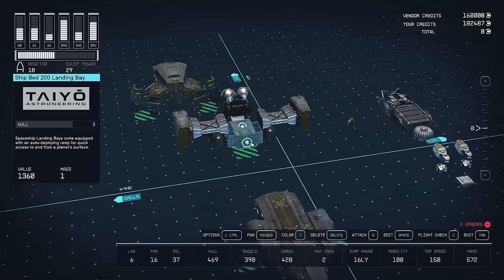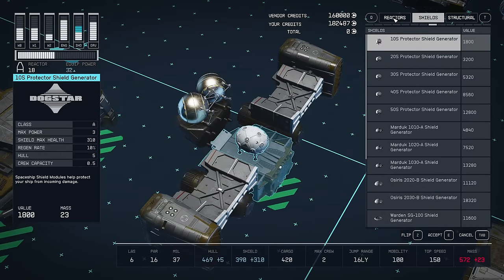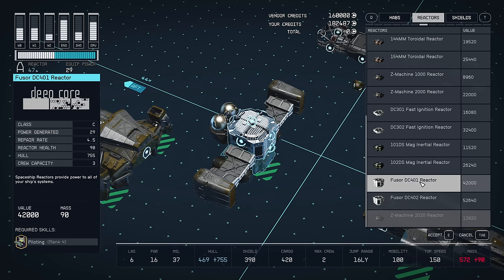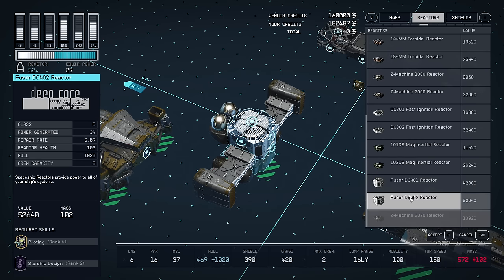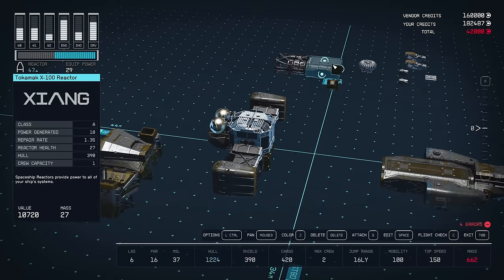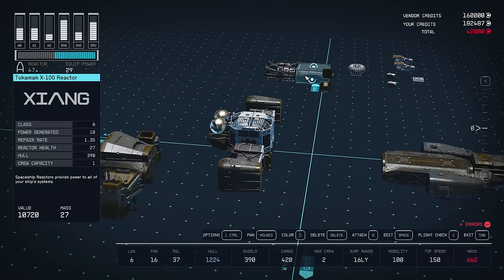I want to keep the look of this ship, but I know I'm going to need to put a much larger reactor in the back here if you want a decent amount of power. So the first thing we're going to do is go into reactors and look for the Class C's. Some of these are going to require skills unlocked - piloting rank 4 for Class C ships. The DC 402, for example, requires starship design rank 2 as well. I'm going to use this one just to keep it cheap, and so you don't need starship design to follow along with this build. This fuselage reactor gives us 29 points of equipment power. Delete the old reactor - you can only have one - so we've got 29.